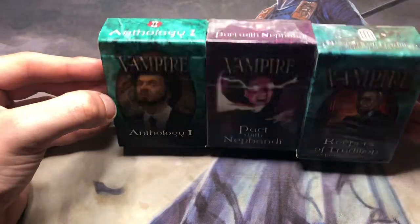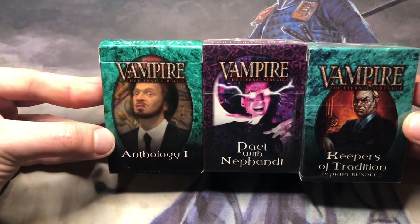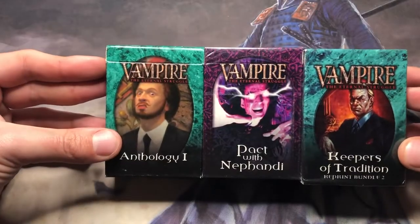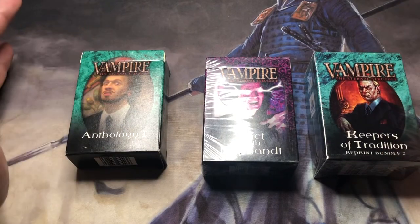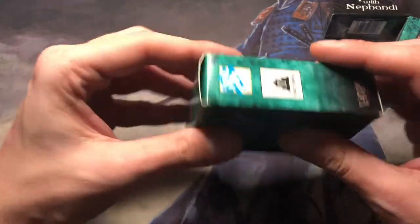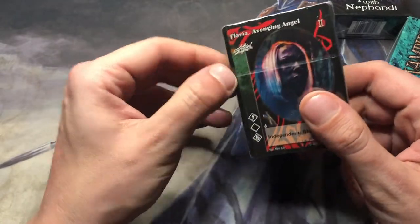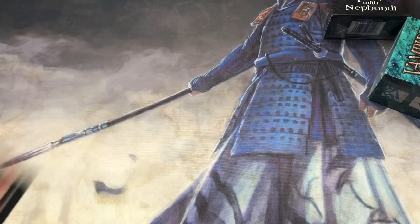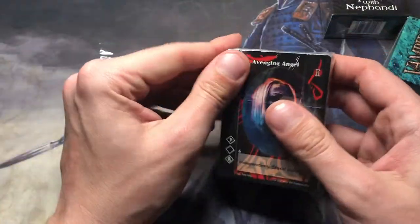So I bought a couple of packs — there are no booster packs, it's only pre-constructed decks. I always like to play Tremere in the role-playing game, so I found it fitting to buy the Nefandus Tremere anti-tribute pack. But first, let's open these two ones. It doesn't come with a record, which is strange. And as you can see it's all original. I have no nails, so there should be a pull tab here somewhere — you'll watch me struggle to open this. If you don't have a knife, use your teeth — never use your teeth. I mean, in Vampire. Silly, silly stories.